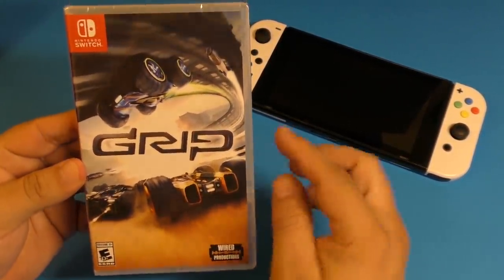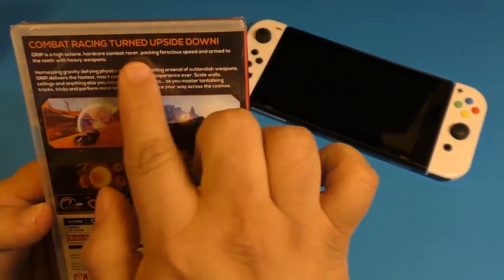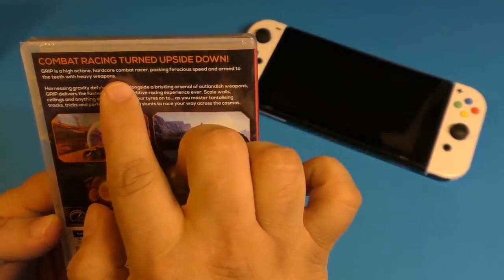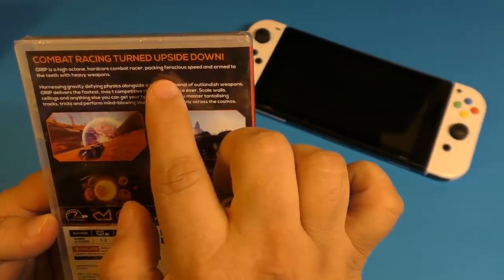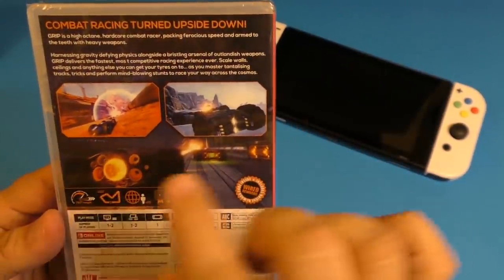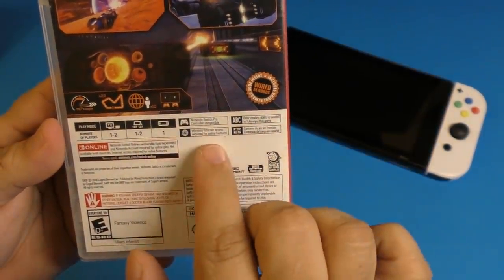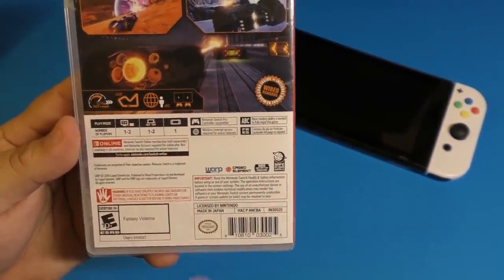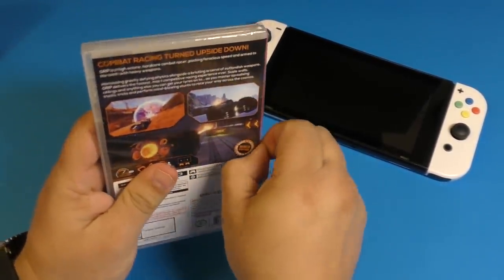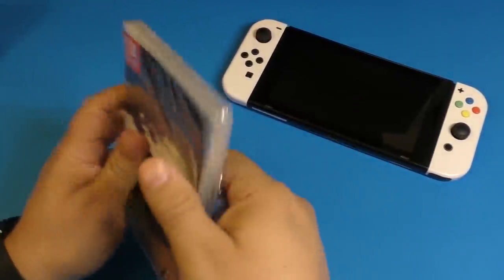This is how the cover looks — you got a car here and a car view at the bottom. On the back it says 'Combat Racing Turned Upside Down.' GRIP is a high-octane hardcore combat racer, packaging ferocious speed and armed to the teeth with heavy weapons. You got some screenshots there, and it supports one and two player, pro controller compatible.